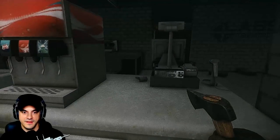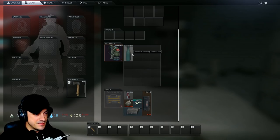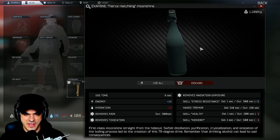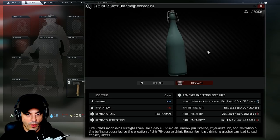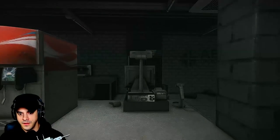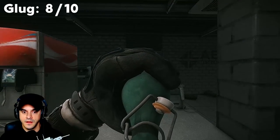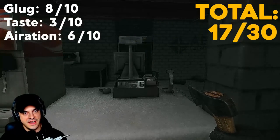We had to get through a few checkpoints and extra duty taxes for this one. This is the special stuff — fierce hatchling moonshine, ladies and gentlemen. First-class moonshine right from the hideout: six full distillation processes — purification, crystallation, ionization, and boiling — to create a 79-degree drink. Remember that drinking alcohol can lead to sad consequences. Glug: eight. Taste: three. Aeration: six. That's good eats.